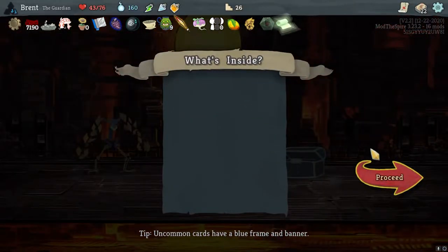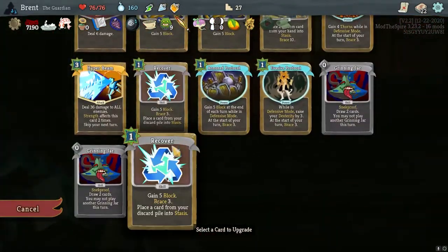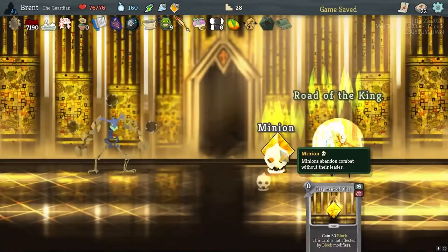Pater drug — sell potions at merchants. Smith. Grinning Jar is just better — just the best.